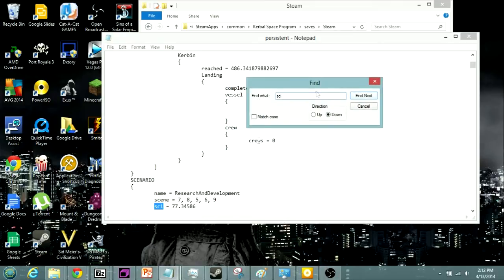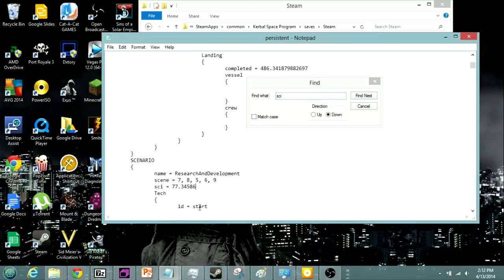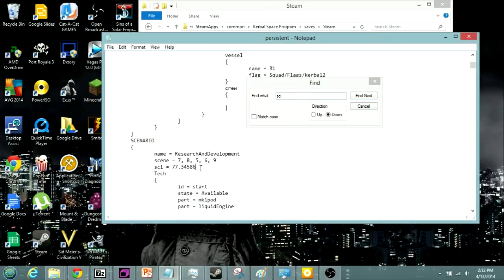Then you just search for 'psi' and you should go right to it. I don't know what the maximum value is — I just put 999. Then I went into the game, did a bunch of science stuff, went back to the main menu, alt-tabbed, opened this up again, and changed it to 999 again.